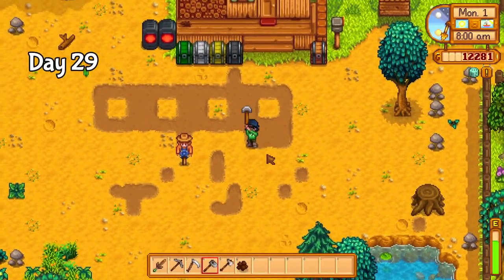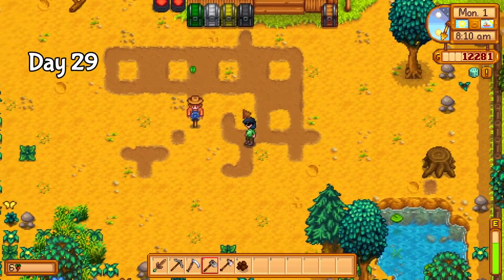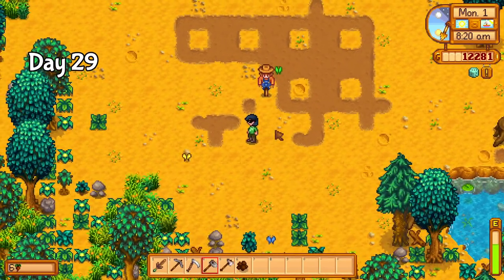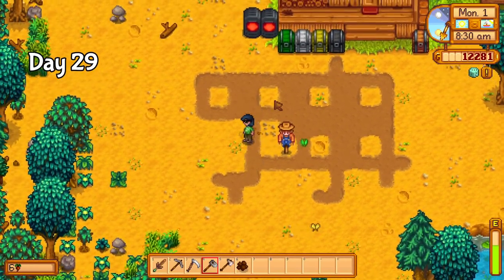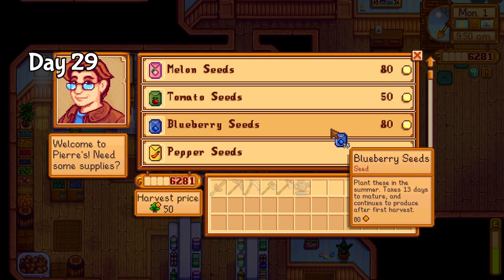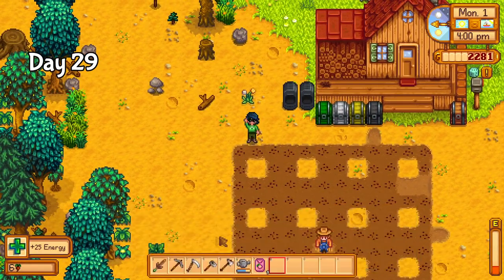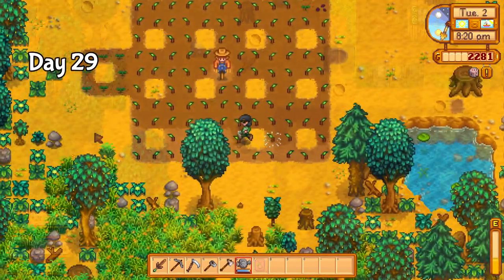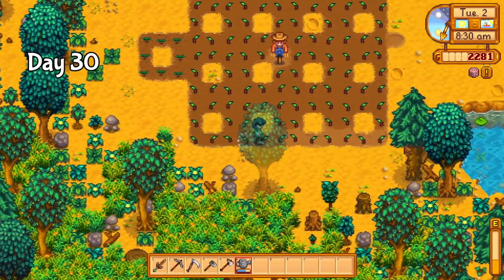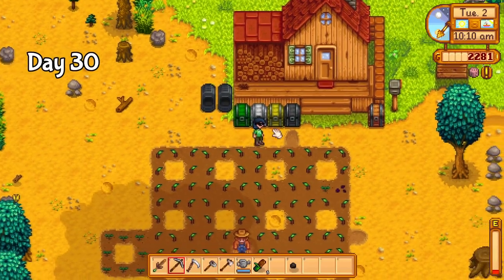Day 29 marked the start of summer, and I had so much to do. I wanted a full 4x4 grid of quality sprinklers, which can accommodate up to 128 crop tiles. On top of this, I wanted extra space for my melons and summer crops. I tilled an absolutely massive area before going to Pierre's. My plan for summer money was blueberries, because they're hands down the best crop for year one summer. I wasn't sure I'd have the energy to water everything today, but luckily I managed to just get by thanks to some extra spring forage. Just look at how much energy it takes to water this place — I need to get working on sprinklers and fast. But first my storage is a complete mess, so I took some time to color code and expand just a bit. Much better.